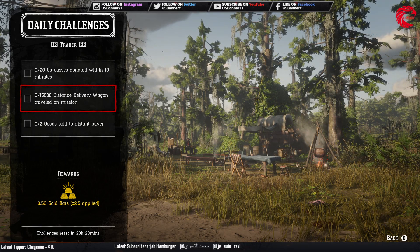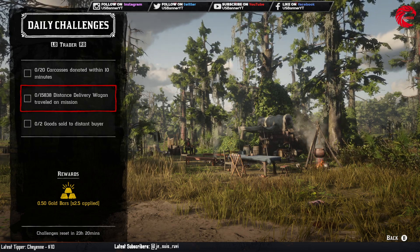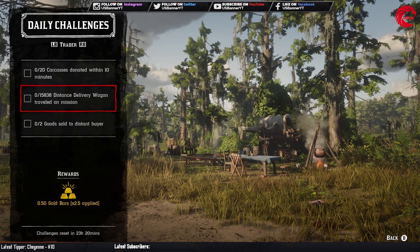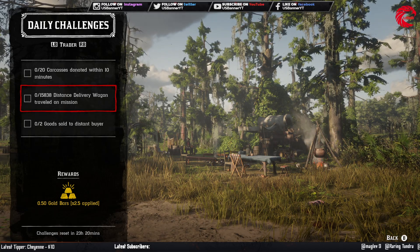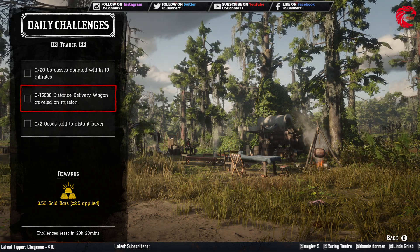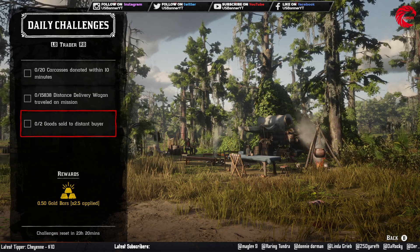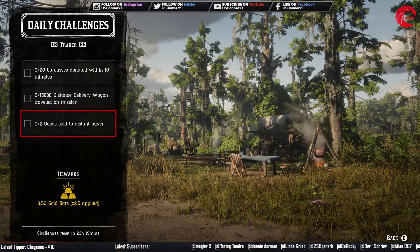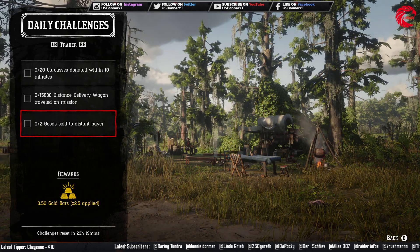After that you have to do a 15,838-distance delivery wagon travel on a mission. For this one you have to do a large delivery — one large delivery for your trading business will be enough to cover the 15,838-distance delivery wagon requirement.